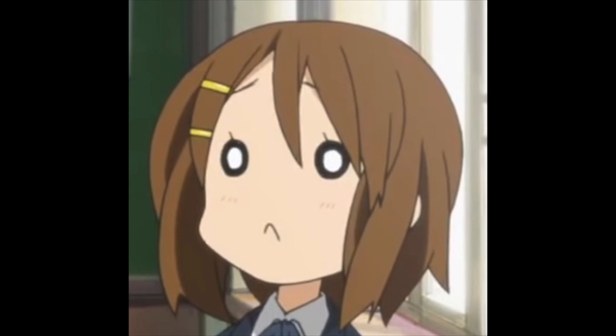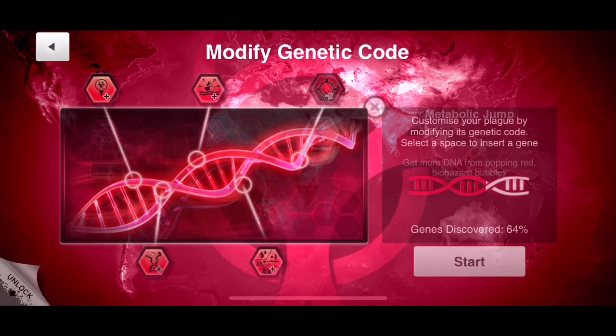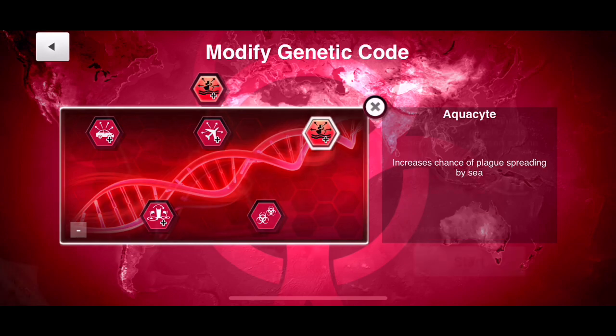Everyone has their own way of doing it and today I'll just be showing you my way because I've had a lot of success with this strategy. The first gene we're going to be using is Metabolic Jump — this is to hopefully get more DNA from those red bubbles. The next gene is Aquacyte, to hopefully make countries like Greenland or Sweden easier to infect since they only have seaports.